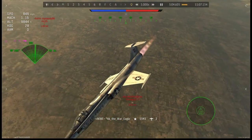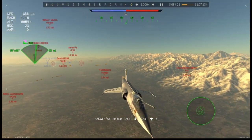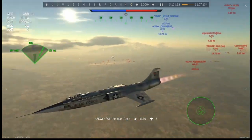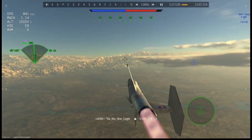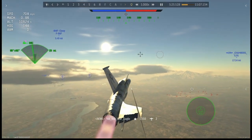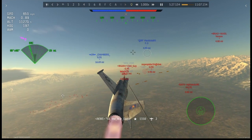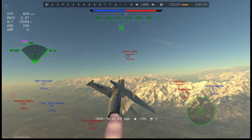I decide to continue building up speed and eventually turn back to engage. The thing about the F-104 is yes, it's incredibly fast — everyone knows it can't really turn. So I just need to take my time. I'm in no rush to try to turn; I just need to outrun everybody and then re-engage.